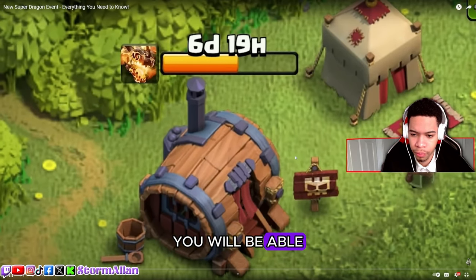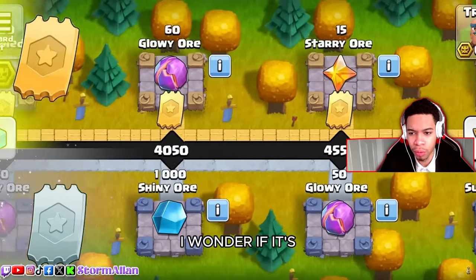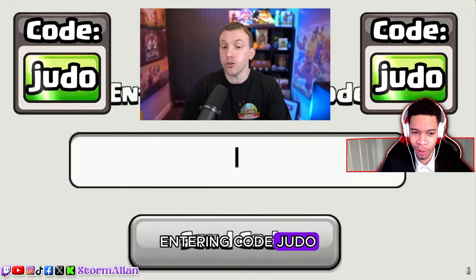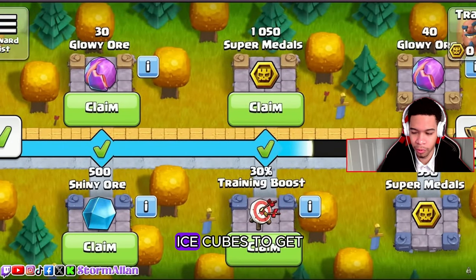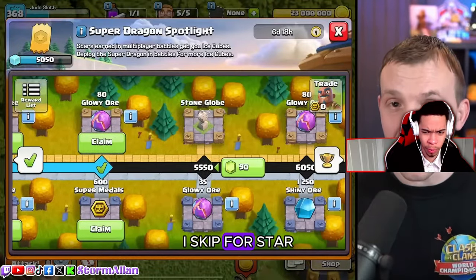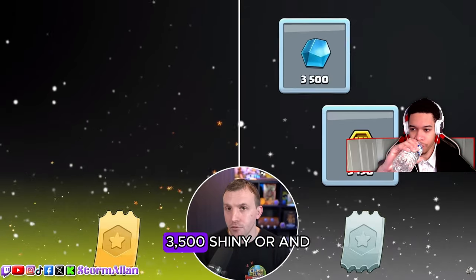When the event goes live you will be able to unlock the Super Dragon for the entirety of that event. Going over the event track: it operates the same as previous events — all of the rewards on the bottom of the track are free, and rewards on top require the pass. You can support a creator by entering code Judo beforehand. Purchasing the pass gets you 800 ice cubes to start, which is enough to get to the 30 training boost.